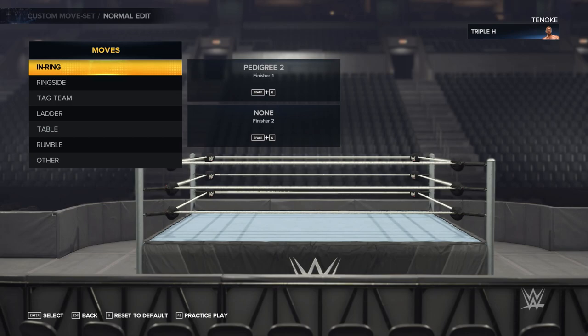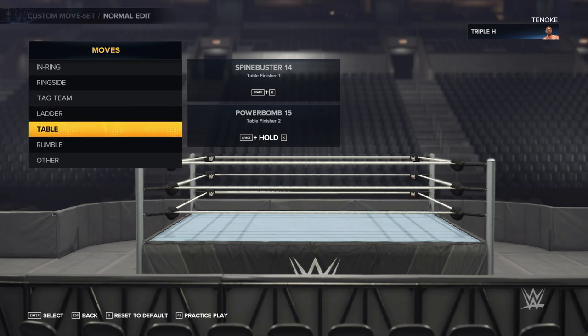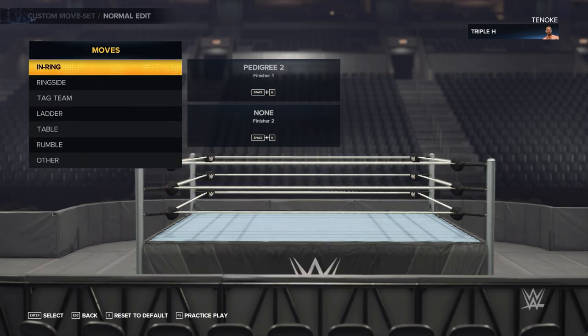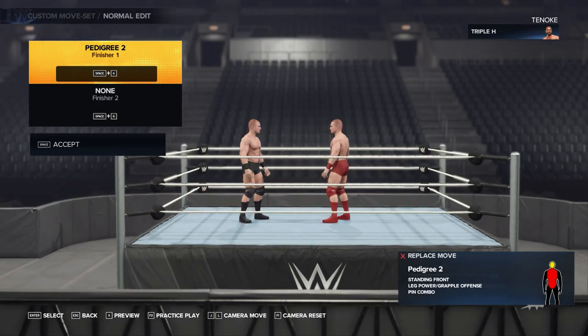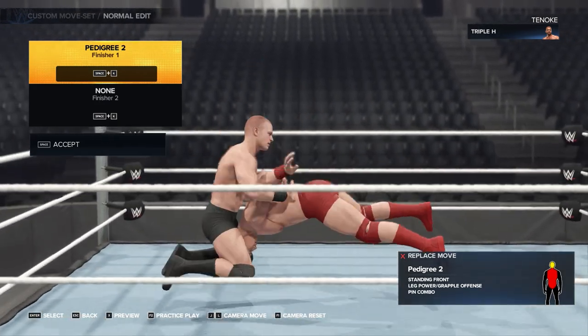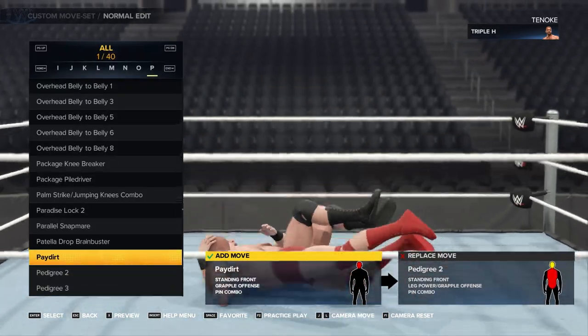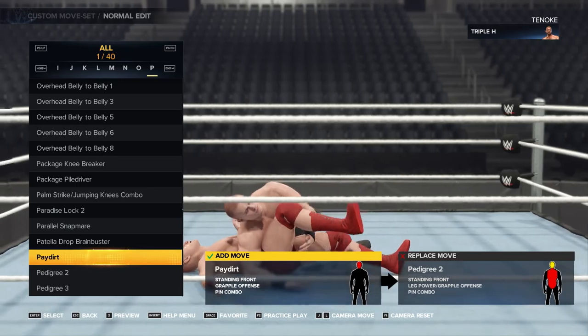This is where you can change your in-ring, ringside, tag team, ladder, table, rumble, or other finishers. To change your finisher, simply pick one. Let's choose Pedigree and swap it out with Paydirt. And that's it — you're done.